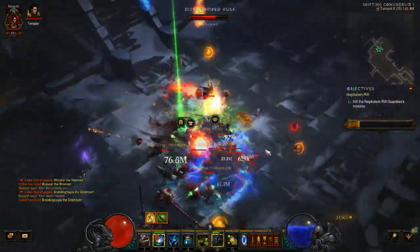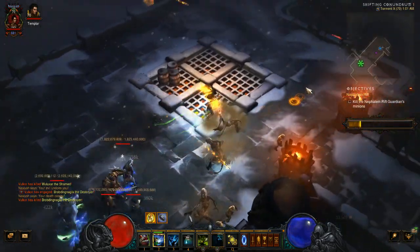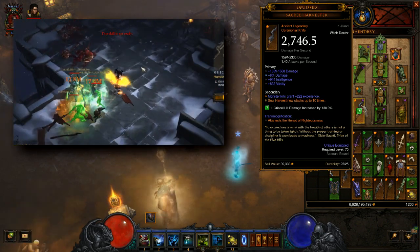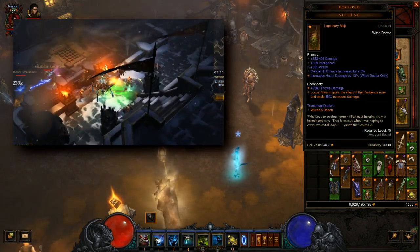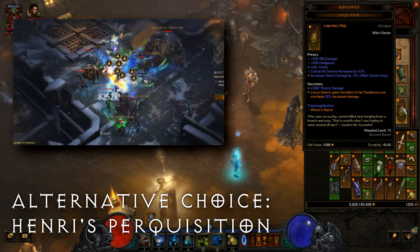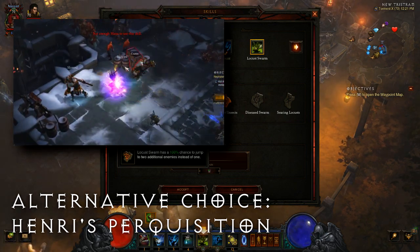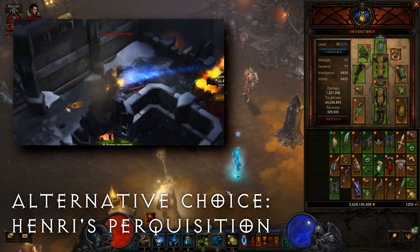We've seen some variants of the Jade build, but this is the one we'll be looking at today. We're using a Sacred Harvester to let Soul Harvest stack up to 10 times instead of just 5, which effectively doubles its potency. Next we'll be using the Vile Hive offhand. This makes Locust Swarm deal even more damage and gain the Pestilence rune for free. That rune makes Locust Swarm spread even more, which means you have to cast it less — great because we want to conserve mana for our Haunts.